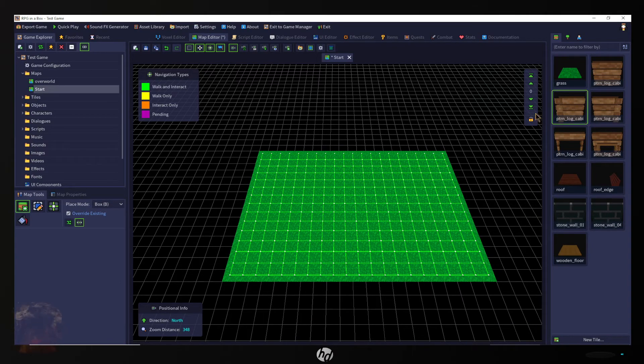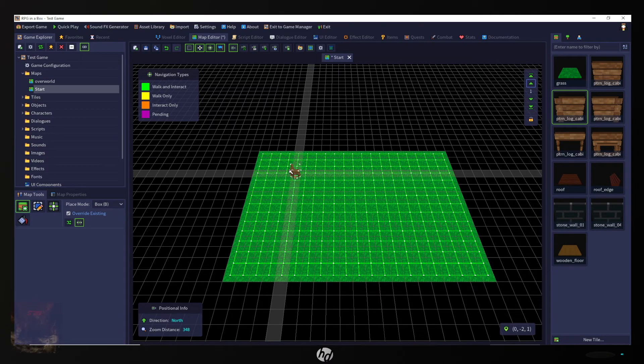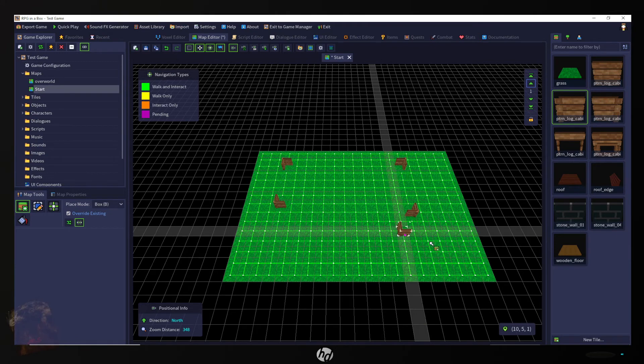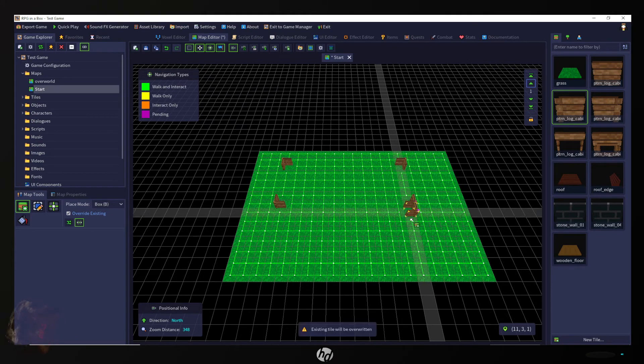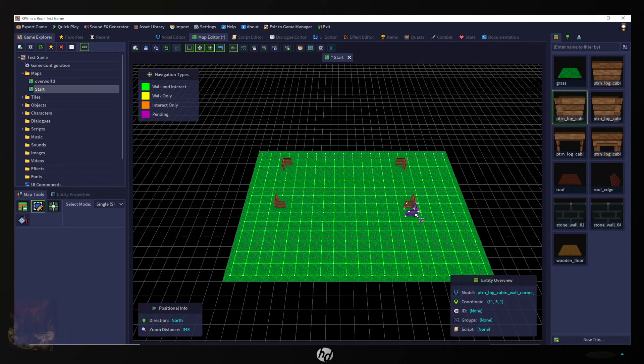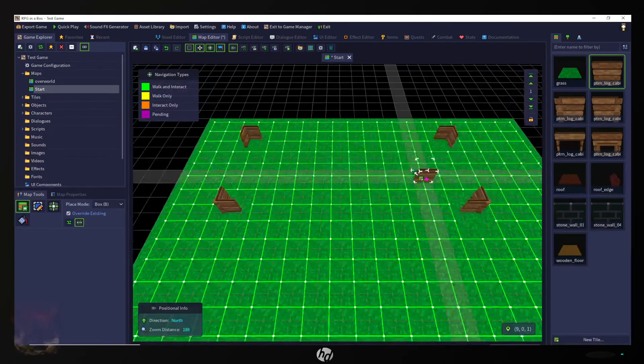Let's leave this on layer zero. Now I want to build this cabin but I want it higher up, so we're going to do level one — which is just a higher level on the same map, not like a video game level. If you accidentally mess up you can go to Select Mode, click that, hit Delete and it's gone. Zoom in a little bit so I can see what I'm doing.